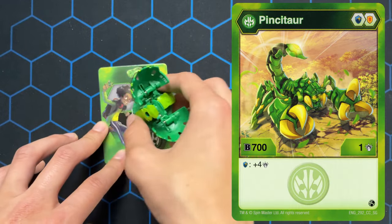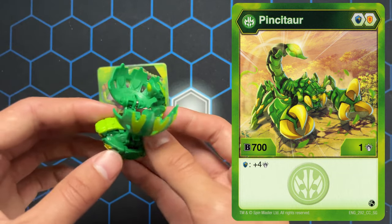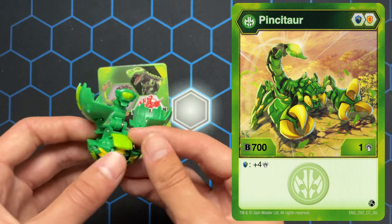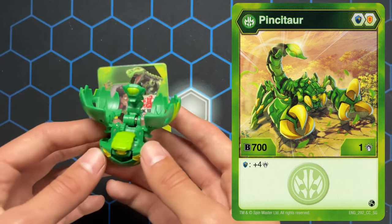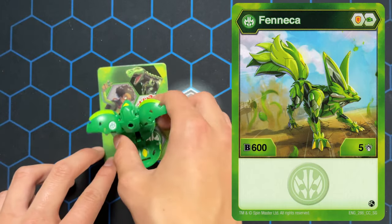We got Pinsitar. My brother calls this one the broccoli Bakugan — I can see it. We got Finneka.